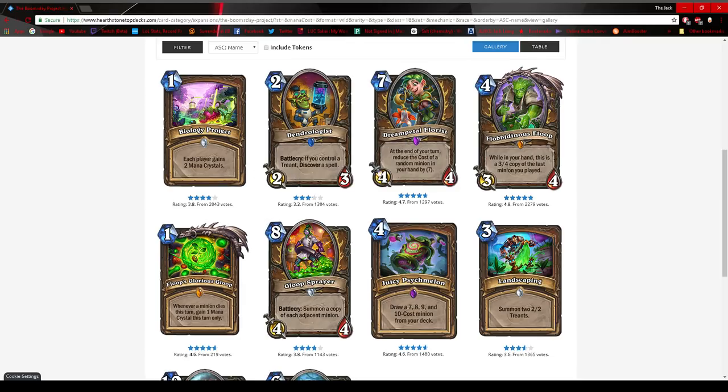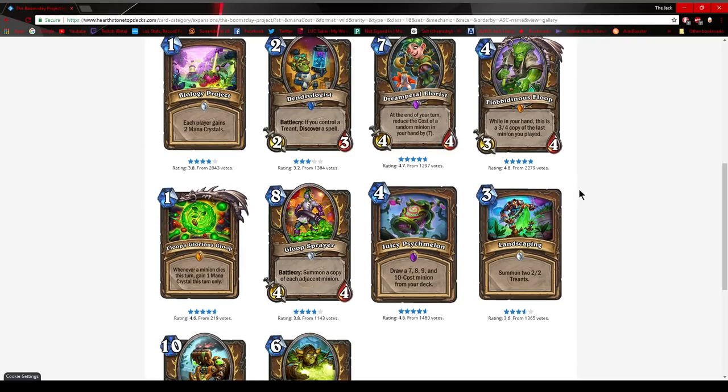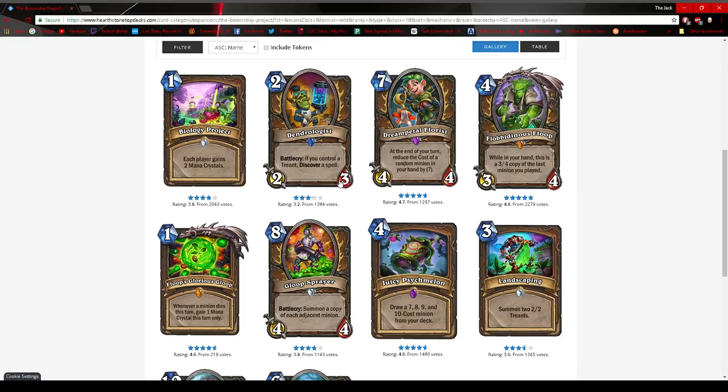We're going to start with the Druid cards. Druid this expansion has been pushing a bit of a Treant theme, and Druid is very powerful. Biology Project is a one mana spell where each player gains two mana crystals. Right off the bat, everyone recognized this probably shouldn't have been printed for Druid, and everyone's expecting Druid to get nerfed, but I think Blizzard's going to let it stay this powerful for a while and see what happens.